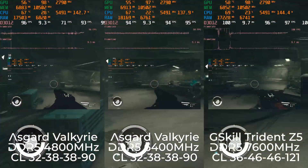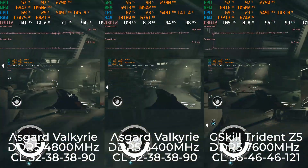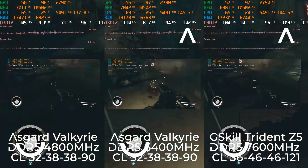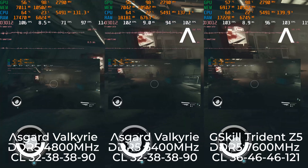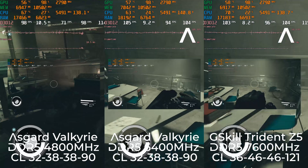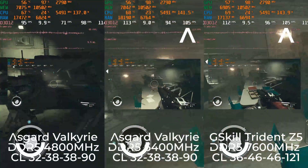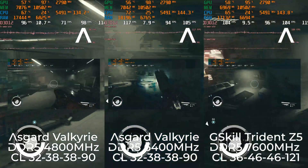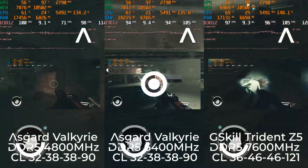Here in Starfield, we are also seeing a lack of scaling past 6400 megahertz. Again, this could be due to any number of reasons related to how the game is designed and optimized. But you can see that RAM speed does not always mean more frames per second. However, in the case of 4800 megahertz to 6400, there is a noticeable difference in frame rate.